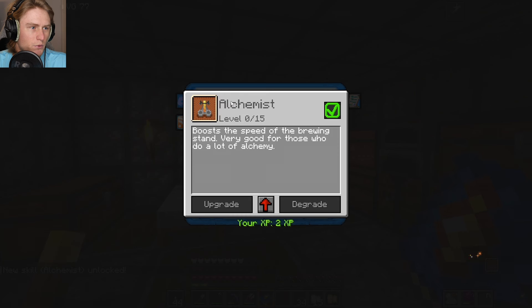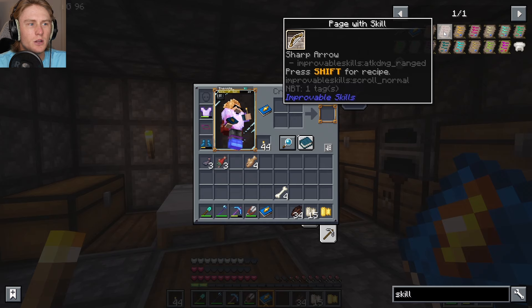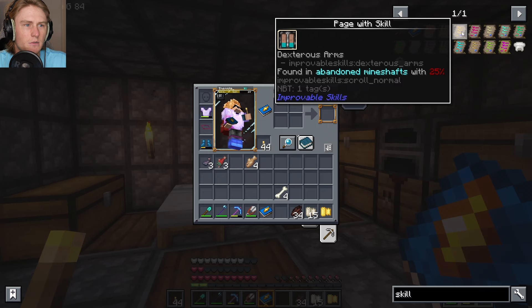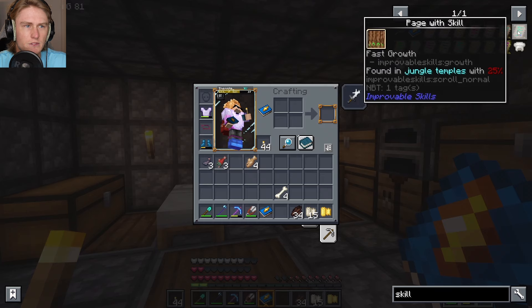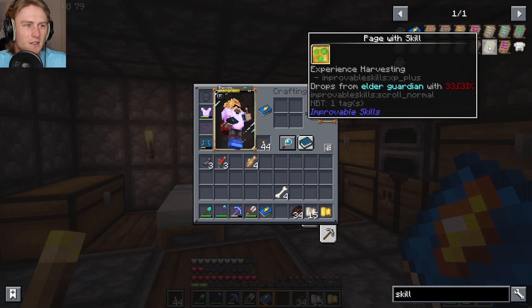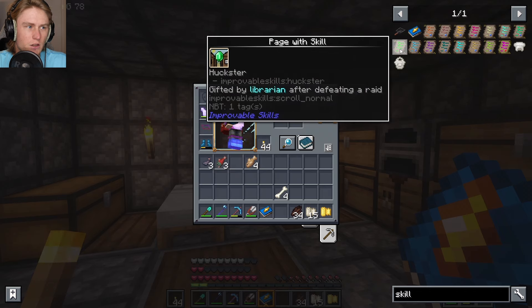We also had the alchemist skill I found a while ago — it boosts the speed of the brewing stand, very good for those who do a lot of alchemy, but we don't have a brewing stand. And then there's also a bunch of others: sharp arrow drops from skeletons with a 2.5% chance, dexterous arms, abandoned mine shafts, enchanter, end fortress drops from endermen, defensive skin, fast growth found in jungle temples, experience harvesting, elder guardian, treasure of the sands from desert temples — we got that — pit piglins from ancient cities, nether fortress, fishing, and librarian.